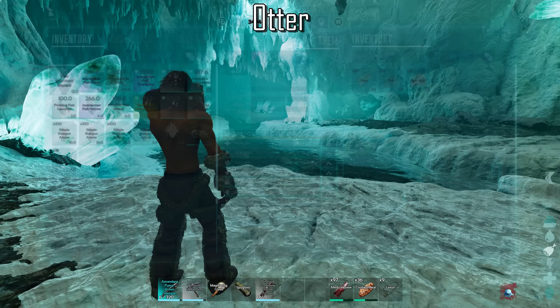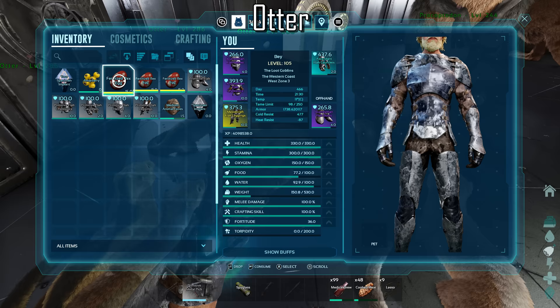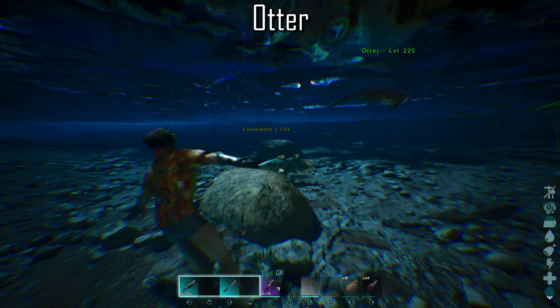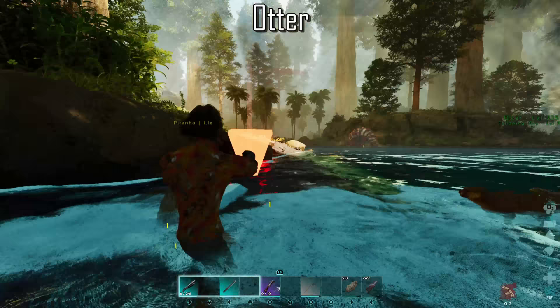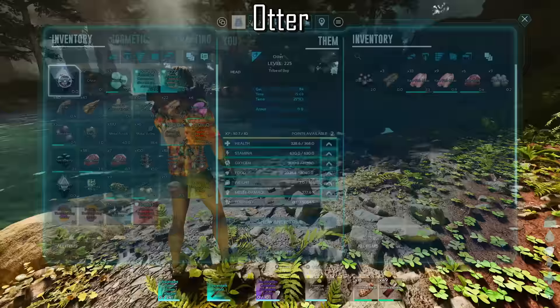Otters grant approximately 75 hyperthermal insulation and 34 hypothermal insulation per 100% melee damage, meaning that if you have enough Otters in your base they can incubate fertilized eggs for you. They also have the ability to collect silica pearls and rarely black pearls from fish. However, it's not worth risking the life of your Otter for a small amount of pearls — they're better off kept safe and sound on your shoulder.